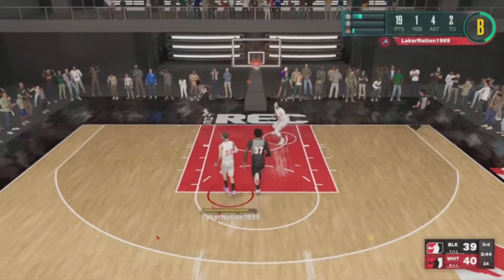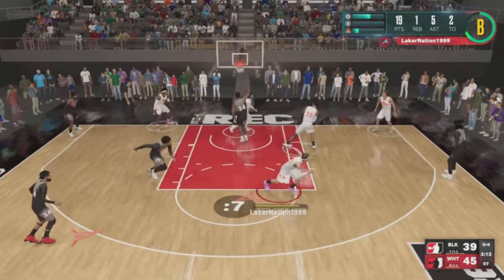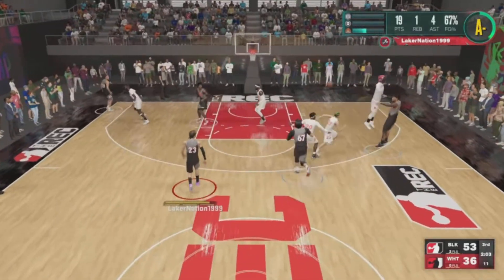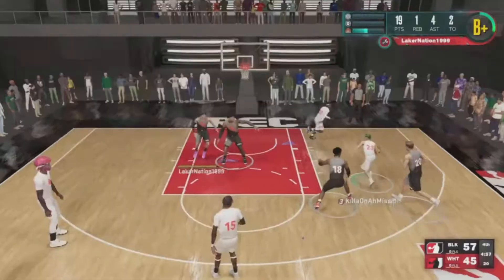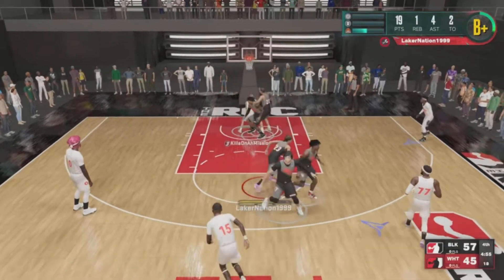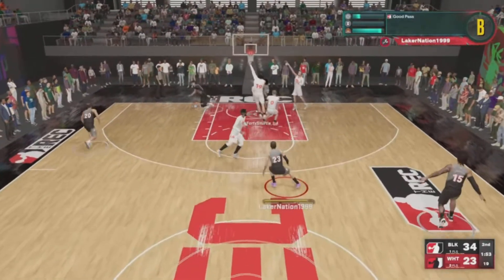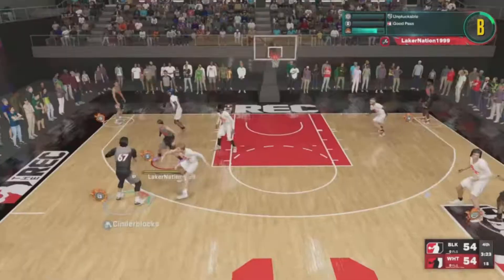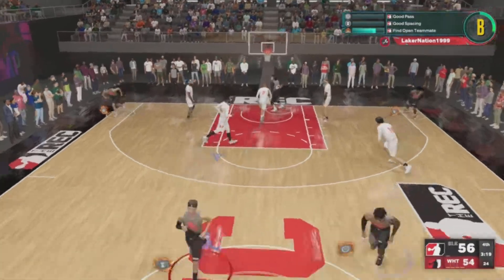Nice block by Deezy right there. Pond with a nice steal and a nice layup. Then Deezy with another block — he said get that out of my house. Then Pond goes in and catches a body — what a dunk by Pond. Here we go, even Gilbert playing some defense, nice block from behind. Then 40 running in the paint with basically the whole team running after him, gets a nice dunk.